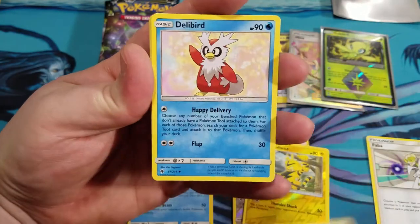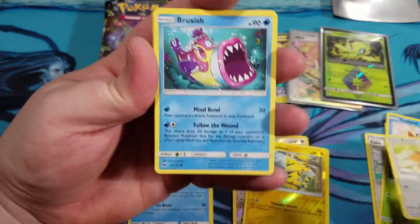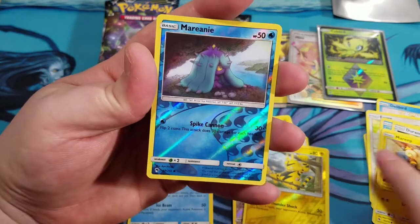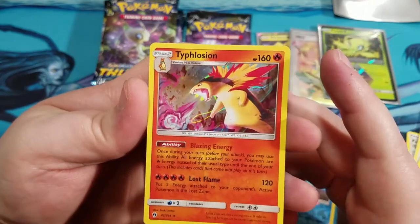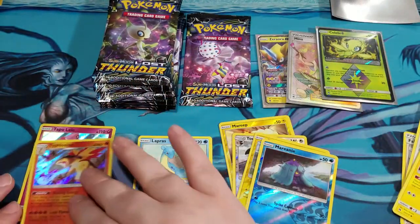Faba. We got the Sightseer on vacation. Delibird, Pineco, Eevee, Bruxish, Durant, Mareep. We got a Reverse Marini. And a Typhlosion hollow — blazing energy. Typhlosion. Setting him off to the side.